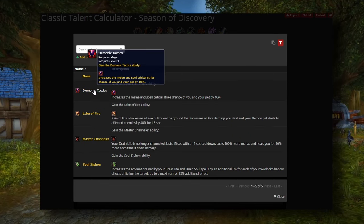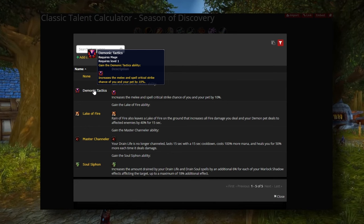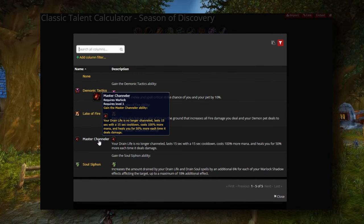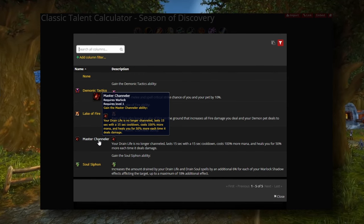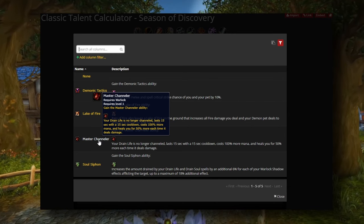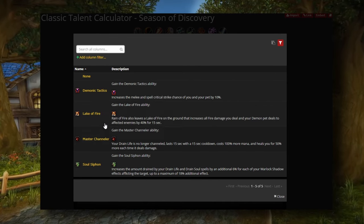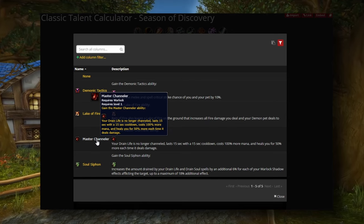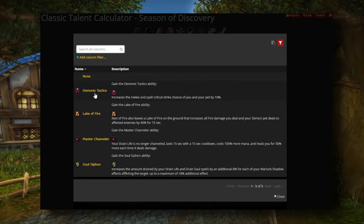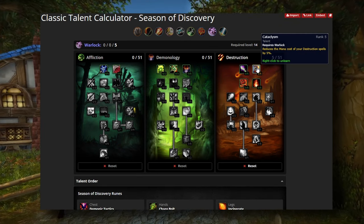That leaves Demonic Tactics or Master Channeler — completely subjective, whichever you want. I go Demonic Tactics and take the gamble on that 10% spell crit for myself and my pet. A lot of people like Master Channeler because it still does insane damage and provides steady healing. Since you're tapping quite a bit with this build, Master Channeler gives you health constantly while the beam is up. I feel Master Channeler is a little better early on, and Demonic Tactics gets better as you acquire more raid gear.